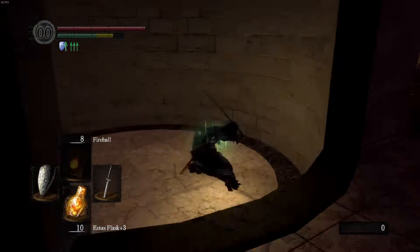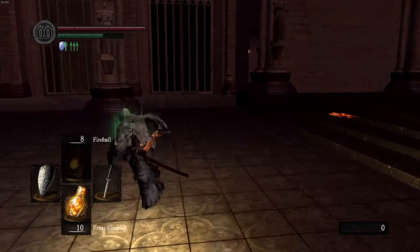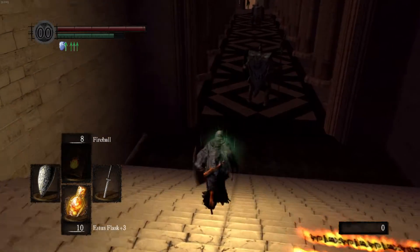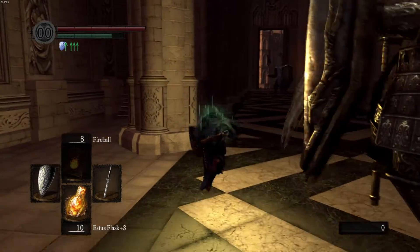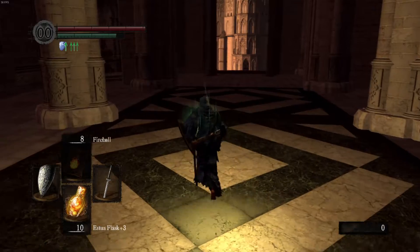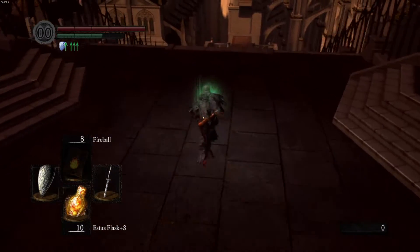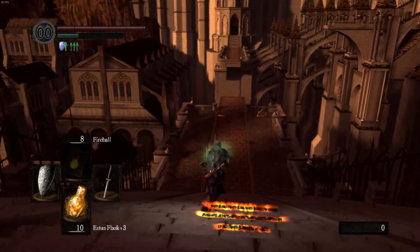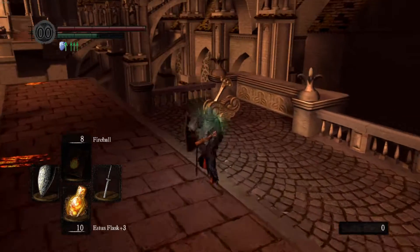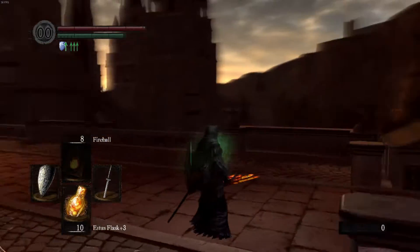I don't like the Catacombs in the slightest. The boss there is really cool, but I hate navigating the Catacombs because it's dark so it's hard to see, and the enemies respawn unless you have a holy weapon. The Demon Ruins might be my least favorite of all of them, mainly because I just don't like the boss. That is my least favorite boss in this game — it's the weakest boss in terms of HP and in my opinion just not very well designed. We'll talk about that when we get there.